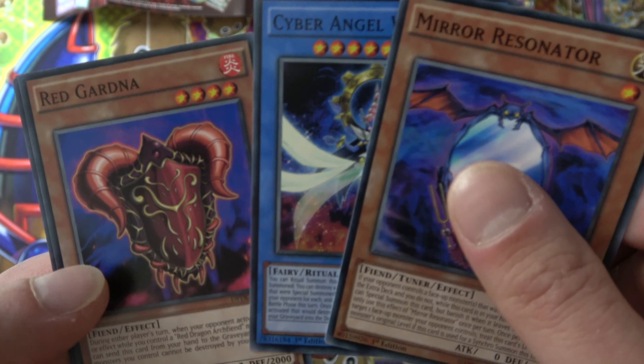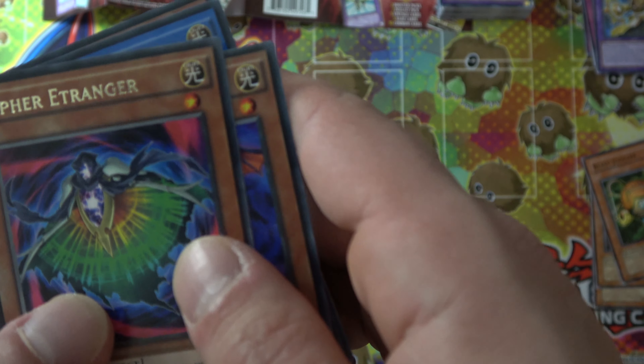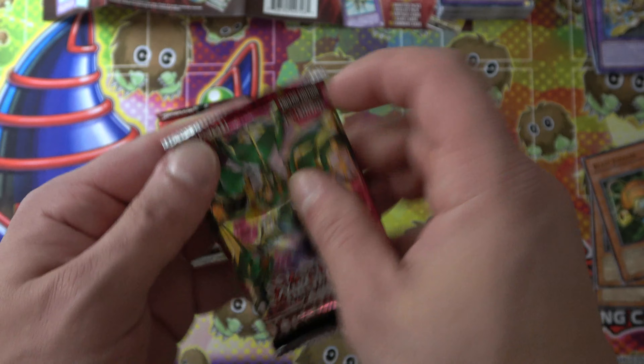Cyber Angel, Red Gardner, Machine Angel, and Cypher. E-Kranger. And Extreme Force — both these are first edition. That's really cool.